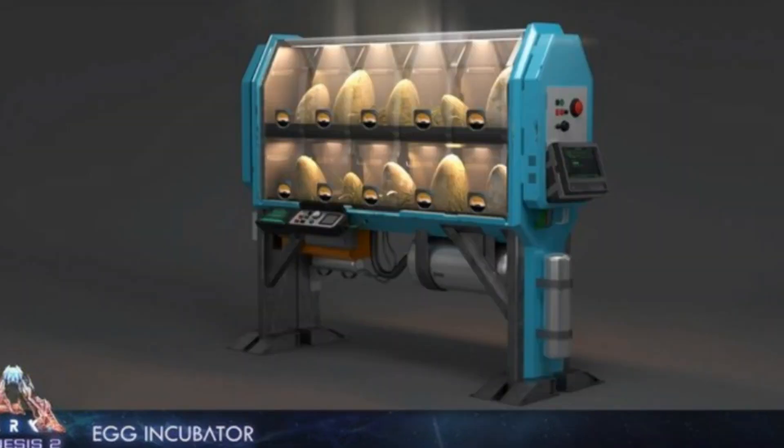This next item is the egg incubator, which you can see on screen. Basically you put eggs in there and it incubates them. I think it's going to incubate them faster, but I'm not entirely sure on that. They said it's supposed to make breeding easier overall, so this is going to be really cool.